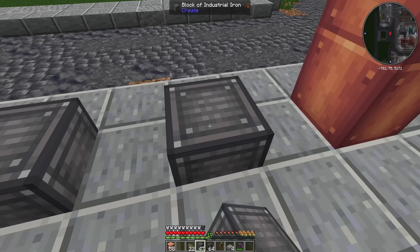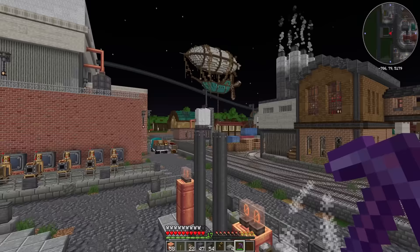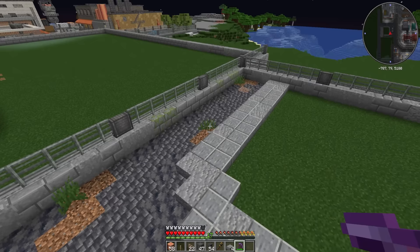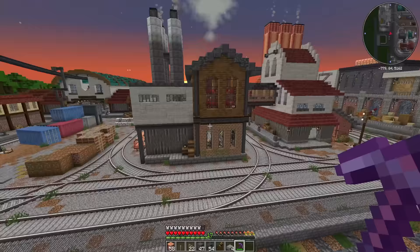Next up I want to get some supports in because we're going to put a shelter over this. We'll have a big sheltered section that goes across the top and connects to a building that doesn't currently exist. This is the bit I've been struggling with — what to build it out of. I think I've got a plan and a potential colour palette, but I need to head back to main storage and pick up a few bits.